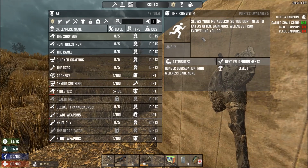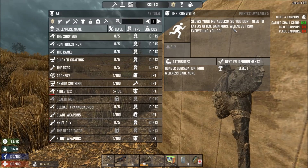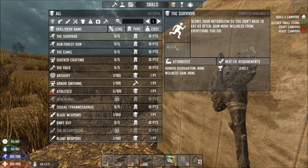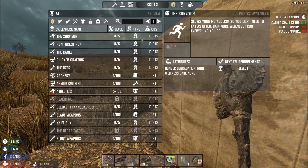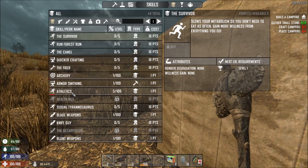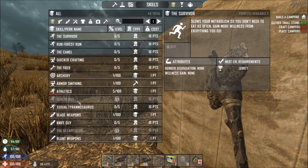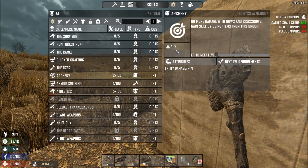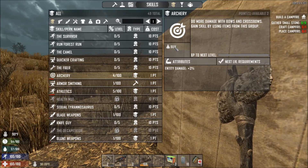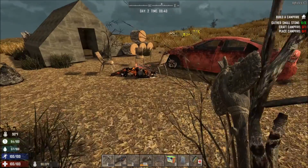Now I'm level 2. While we can, let's have a look at this. It slows your metabolism so you don't need to eat as often, and you gain more wellness from everything you do. That's kind of the first one I have to buy, but I've only got 5 points and I need 10. Okay, so these are the ones that are going to really help us - armorsmithing, archery. I'm going to put it all in archery for the moment, just because I'm using that the most.